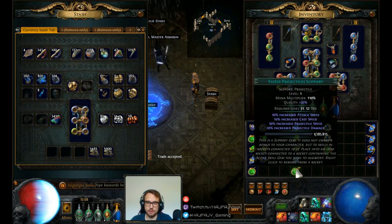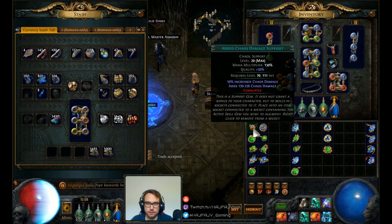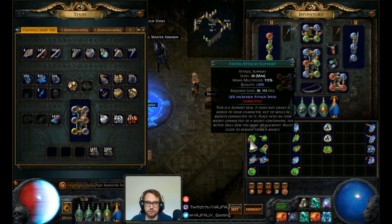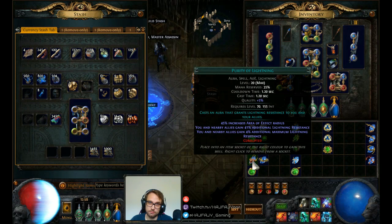So I don't make a mistake — let's val some of these. That didn't do much. Same for this again. That gave us five quality. I really don't care about that quality on purities, so purity of lightning, fire, and cold — it doesn't really do too much. We really just want the extra level here.